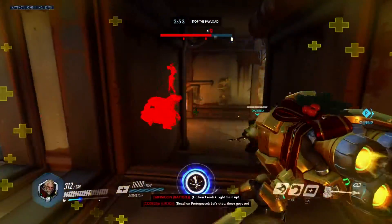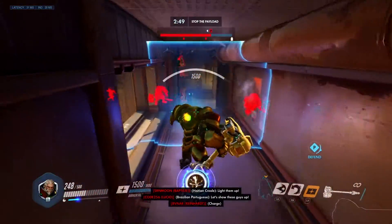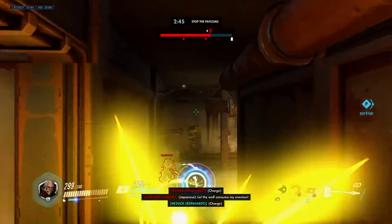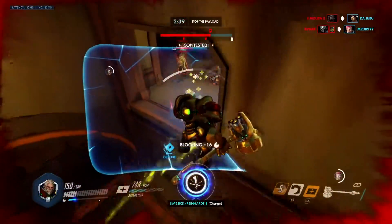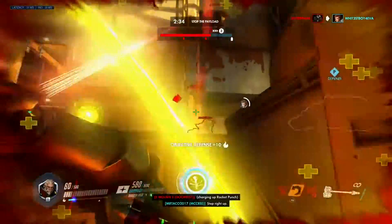King's Row is perfect because the majority of the map is condensed to small lanes that lack high ground advantages. Your shield on this map can take up almost the entire lane during the second push. It's difficult for people to escape the range of your hammer, pin, and fire strikes. Use King's Row as a good benchmark for the perfect Rein map — look for things like narrow lanes and lack of high ground for when to run him.